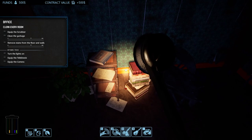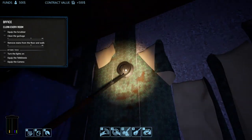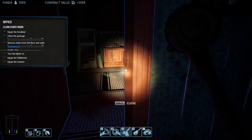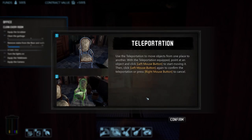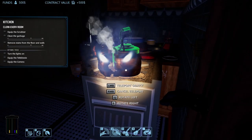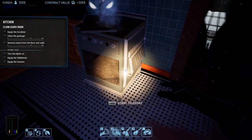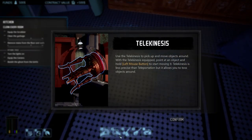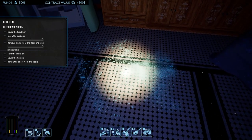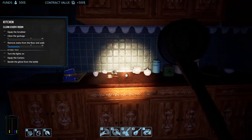We need to clean stuff in every room. With telekinesis you can move objects around. Starting teleportation — so with telekinesis you can move stuff around. Alright, I need to clean this stuff up, there's ectoplasm everywhere. Come on guys.